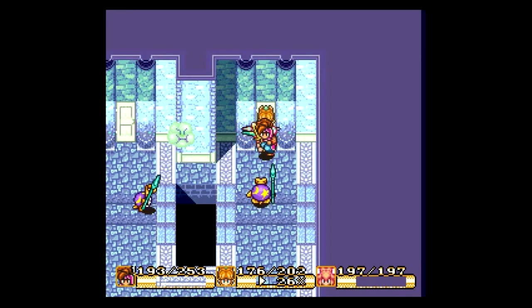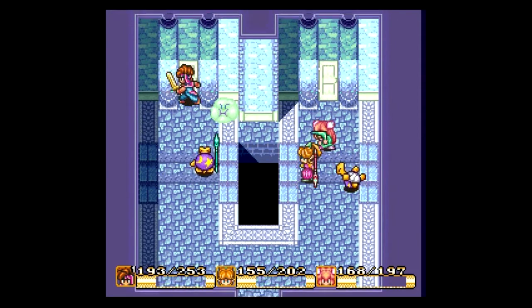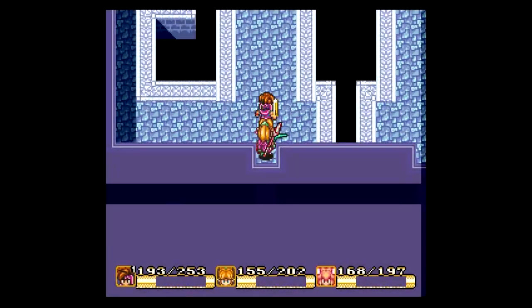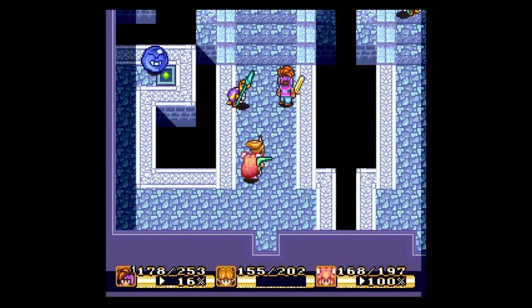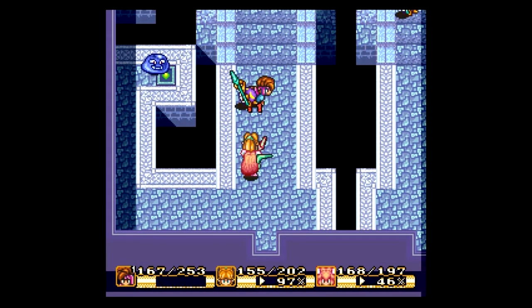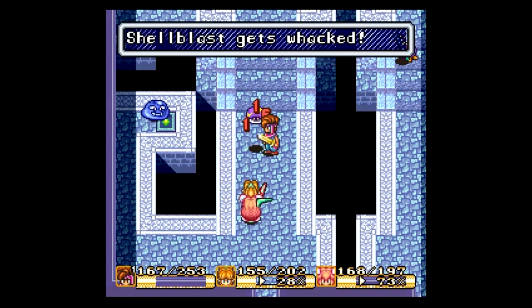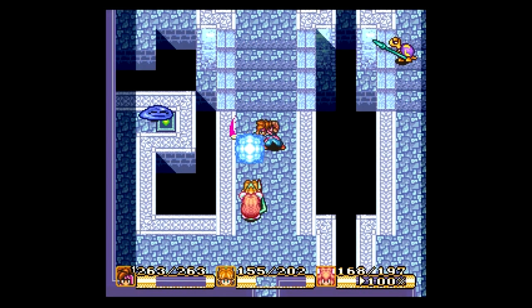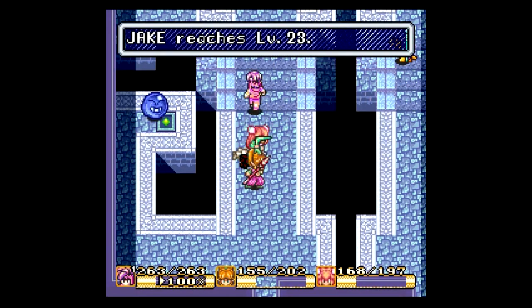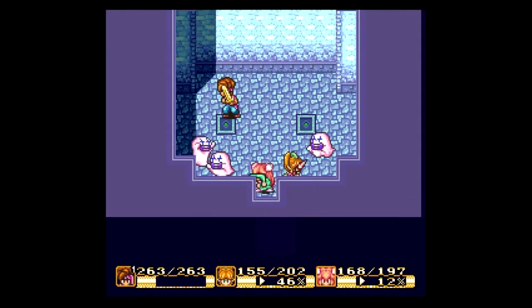I believe those are specters that we avoided there, so let's just continue avoiding them and head up here where I can fight things I feel like I can kill. That seems to be my MO in this game — just avoid the monsters that I don't feel like killing because they either require magic or they just won't normally die to regular physical attacks.